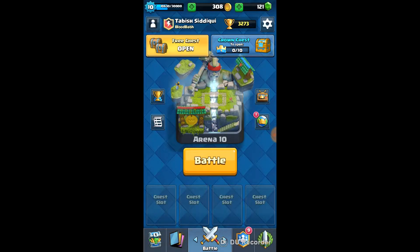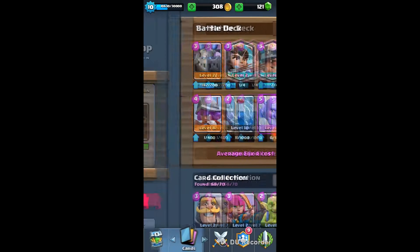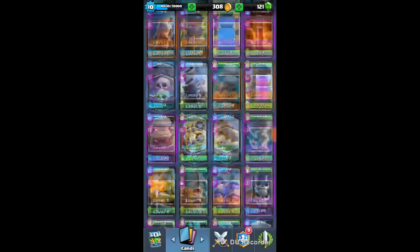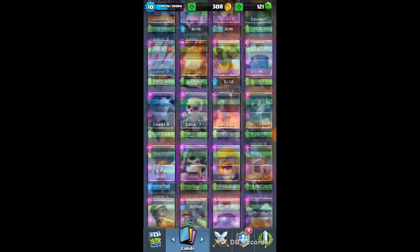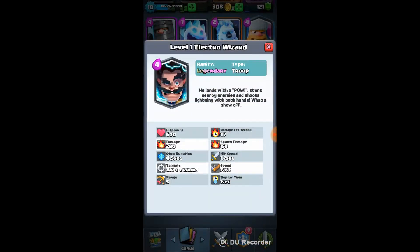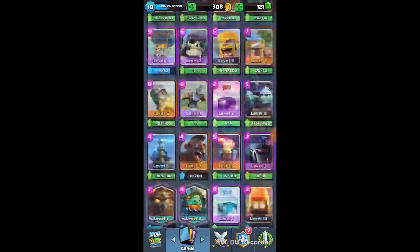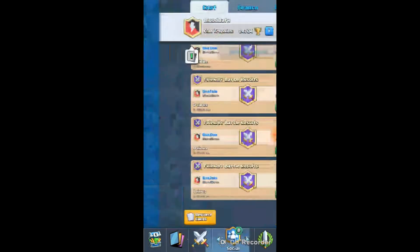Hey guys, welcome to the third episode of my Clash Royale series. I am here on the main account, the level 10 account, and I will be showing you one or two matches of the legendary arena. These are all the cards I have unlocked, and the only two cards left to unlock are the Electro Wizard and the Ice Wizard, both legendary cards. This is my main deck which I used to climb up the trophies, and I do like this deck a lot.